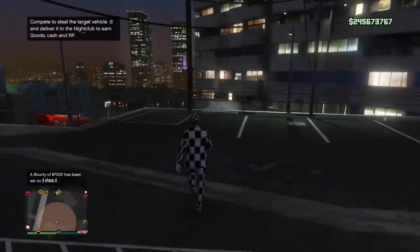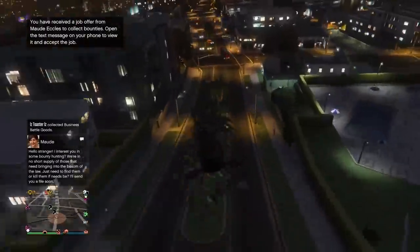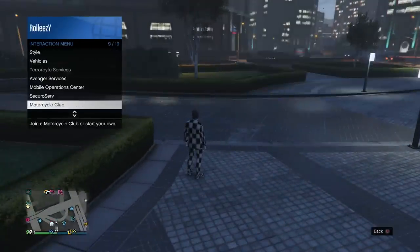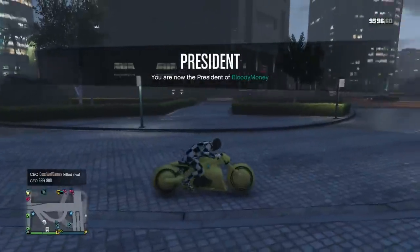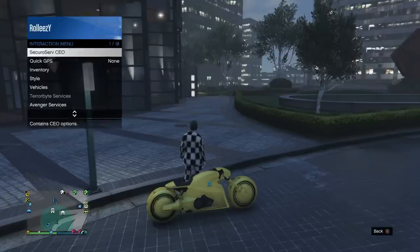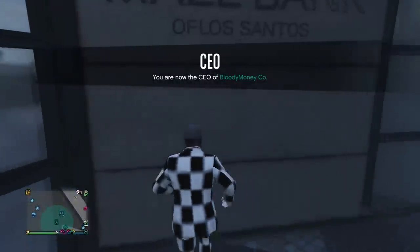We're doing an OTR glitch before getting into the dupe glitch. You need to be in a public session once everything is set up. Head over to your CEO office. Right outside your office, sign in as MC president and call out one of your motorcycles. After that, disband your MC and sign back in. Very important: set your spawn location to your CEO office. Then go ahead and enter the CEO office.